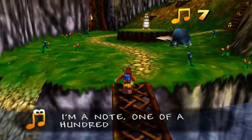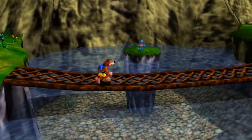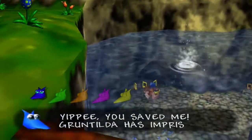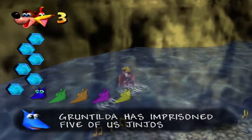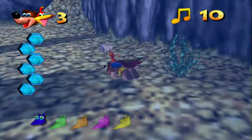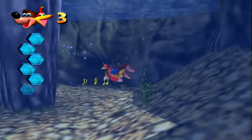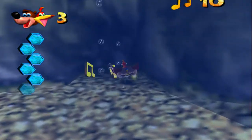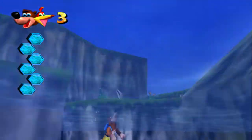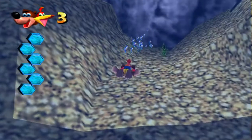A note speaks up: "I'm a note, one of a hundred on each world. Collect us to open the note doors." Then a Jinjo: "Yippee, you saved me! Gruntilda has imprisoned five of us Jinjos on each world. Free us all to get a Jiggy." So we have to save five Jinjos to get a Jiggy — that reminds me of the eight red coin missions in Mario 64. I'm going to be comparing this to Mario 64 and Donkey Kong 64 quite a bit, because it's so similar.